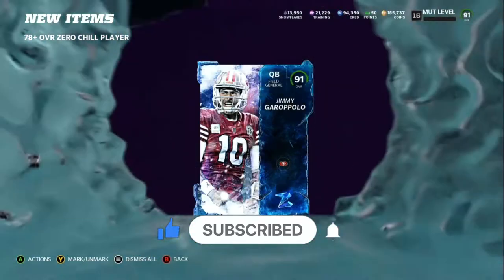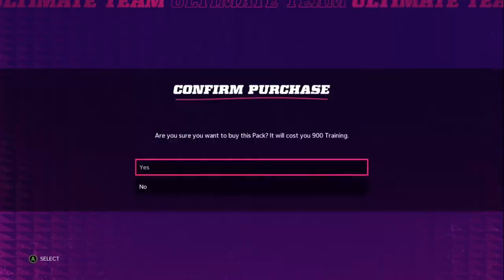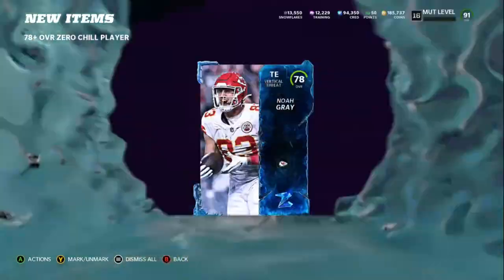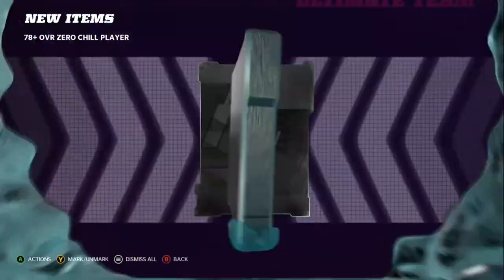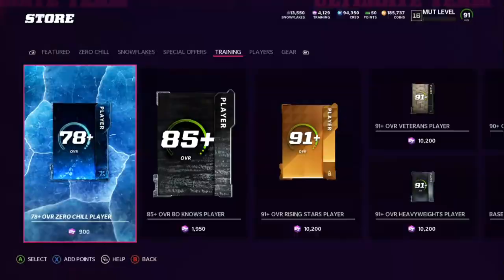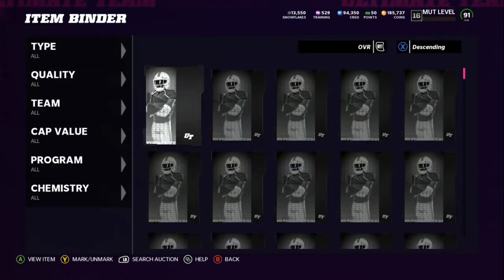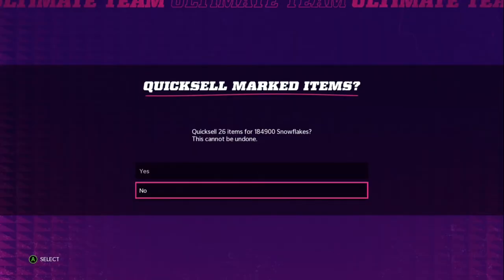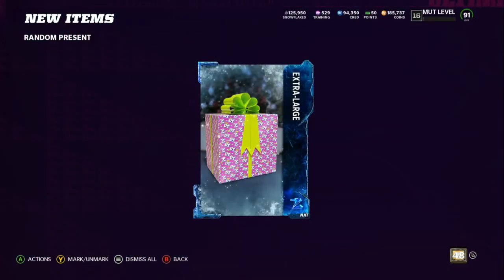Then you're going to take all those cards and roll them into presents. One key thing I found out is open your presents in the morning — do the re-rolls between 11 a.m. and 2 p.m. I like to do the random gifts three times, then jump over to the large gift and do that four times. It seems like it helps the odds out a lot.